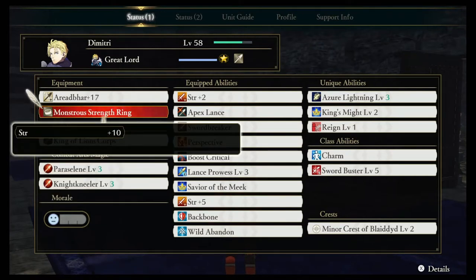For the accessory, we've given Dimitri a Monstrous Strength Ring, basically to give him even more attack power since his strength stat is going to be his highest stat. We also chose this because anyone who's played Three Houses will know that Dimitri was considered to be a monster after the time skip, so we thought it'd be fun to include this one as well.